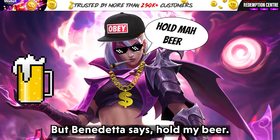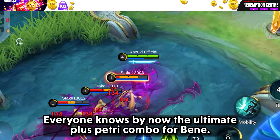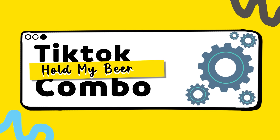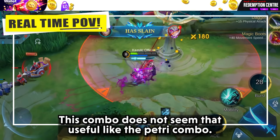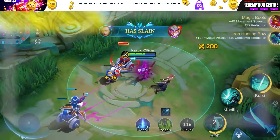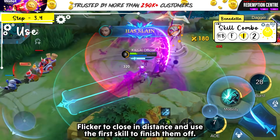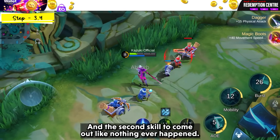But Benedetta says, hold my beer. Everyone knows the ultimate plus petrify combo for Benedetta by now, but here she comes swinging with her flicker combo. This combo does not seem as useful as the petrify combo but it sure helps surprise enemies running back in low HP. Just hold the basic attack, and when you release it, combine it with flicker to close the distance and use first skill to finish them off, then second skill to exit like nothing ever happened.